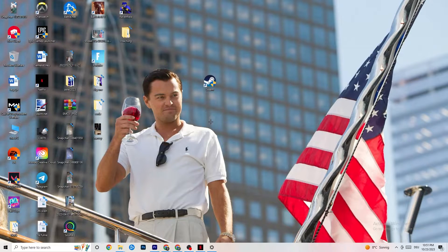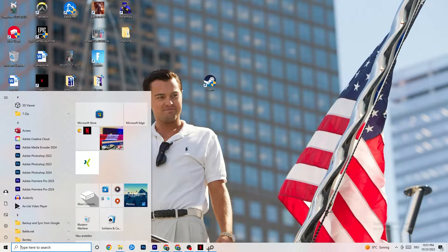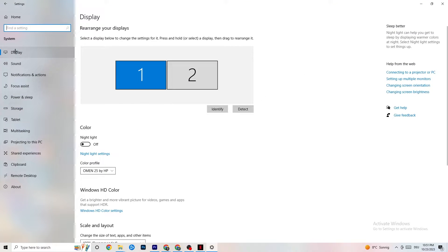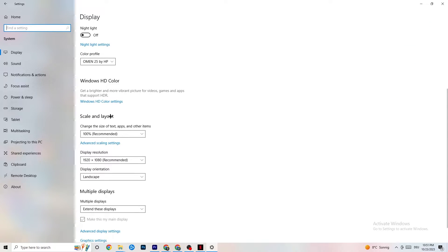Open Settings again, go back to the main Settings page, and navigate to System, then Display. Identify your main monitor — if you have two monitors, choose the main one. Scroll down to Scale and Layout and change the size of text, apps, and other items to 100% as recommended. Also make sure the display resolution matches your in-game resolution — for example, 1920x1080 — to minimize launching issues.